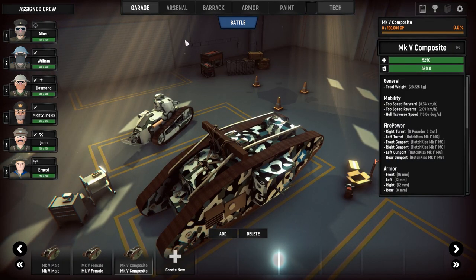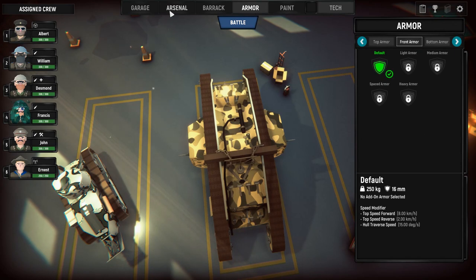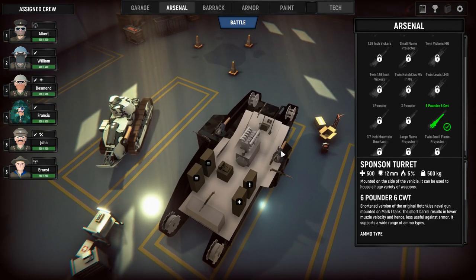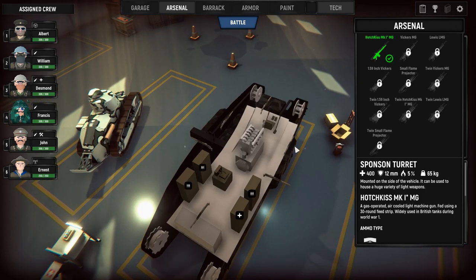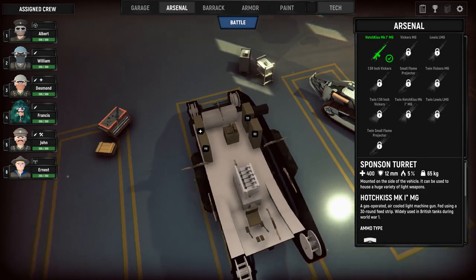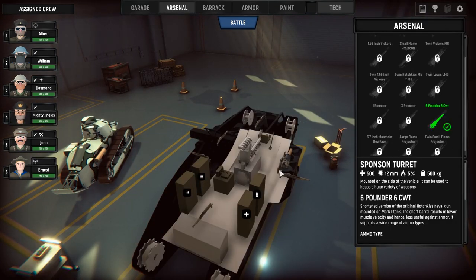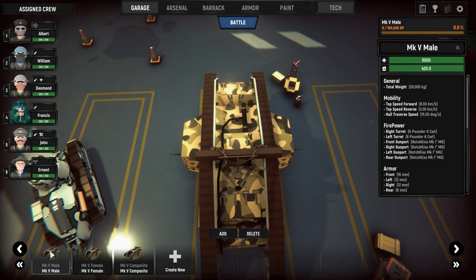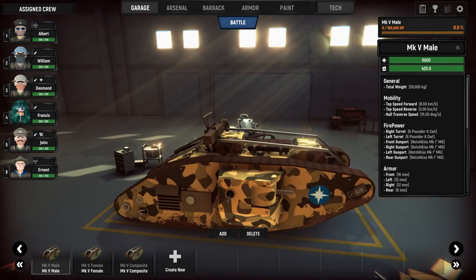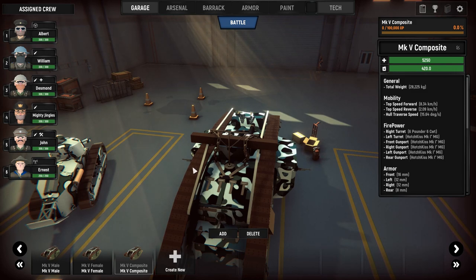If we go to the garage, we have the male version and the female version. The male version has the two guns. The female version has machine guns but no heavy guns — no turret, no anti-tank guns. The composite version has a heavy gun on the right and a machine gun on the left. We're going in with the composite one. I'd like to have two big guns on each side, like in the tutorial version. We put Jingles in the composite tank.